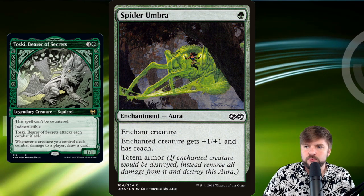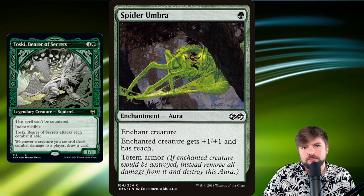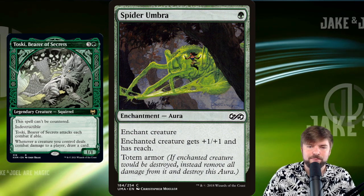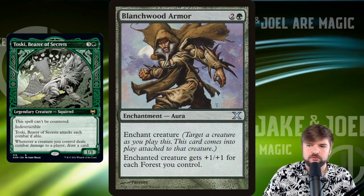With this Voltron commander, even though we can run Snake and Spider Umbra, we don't really need to put them on Toski. We can put them on other creatures to make them indestructible, or it's just backup for what we're already doing. That's why I think Toski is a really good Voltron commander — it comes built in with indestructible, which is pretty huge.